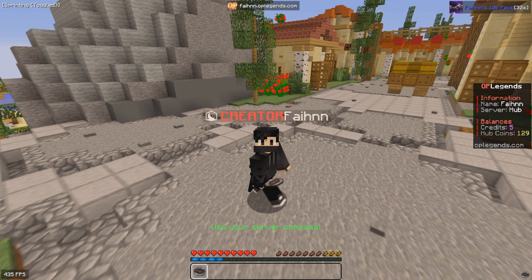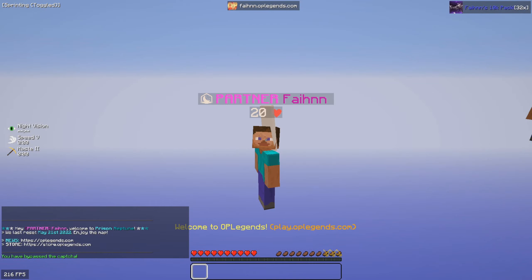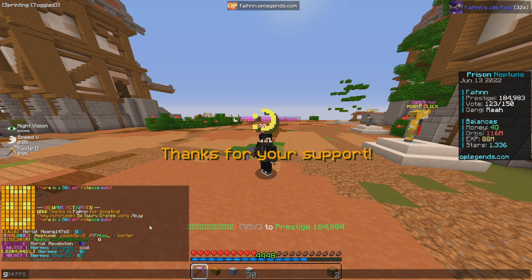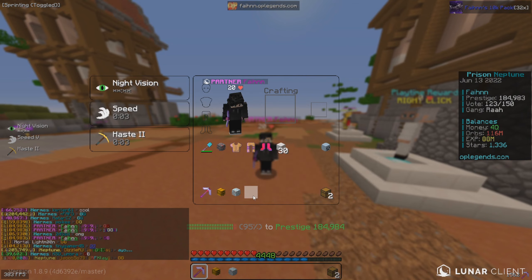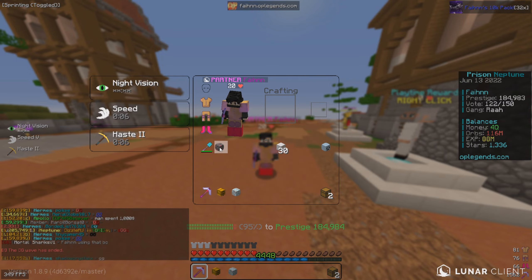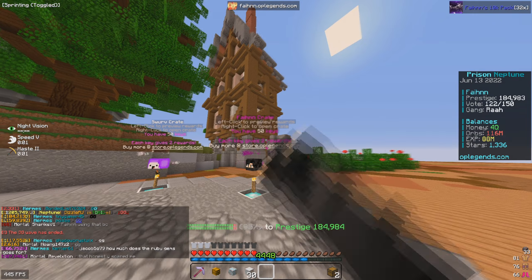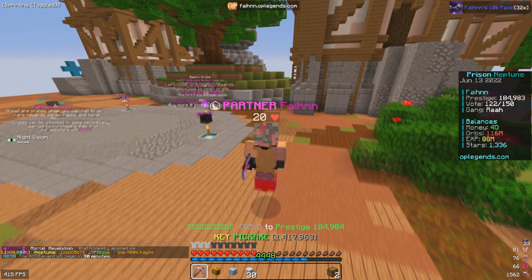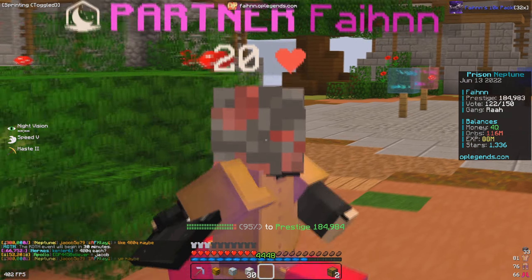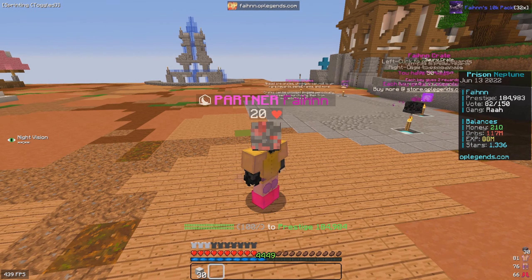As soon as I log into the server everything should come into chat. Let's attempt to log in — and there we go! GGs, we got everything. We got all the loot boxes. We got 30 loot boxes, 21 monthly crates, 50 fame crates, and 50 Swerve crates. There's a lot of stuff to open up here, so let me figure out where to start.